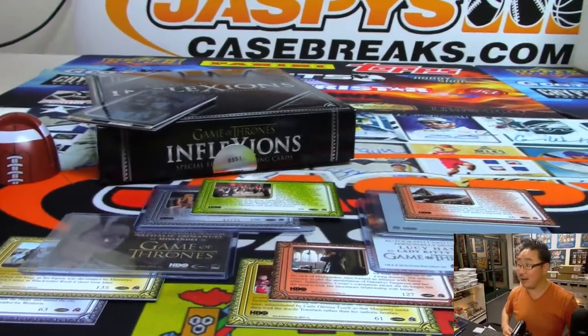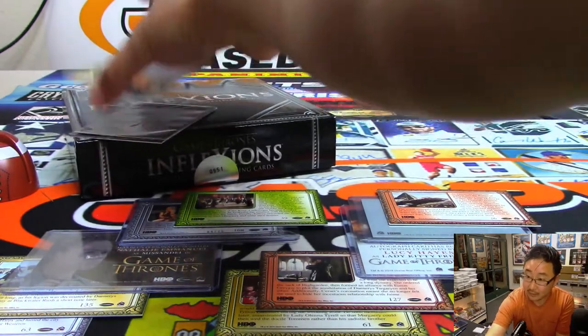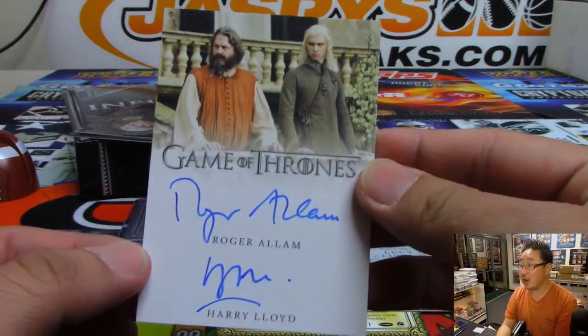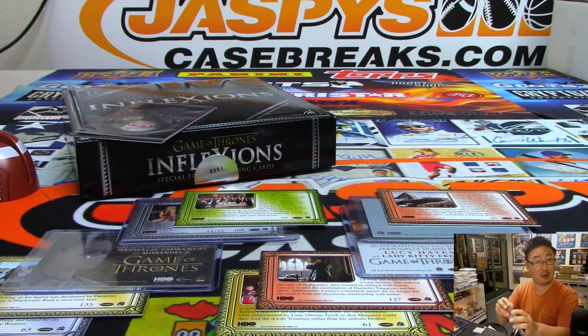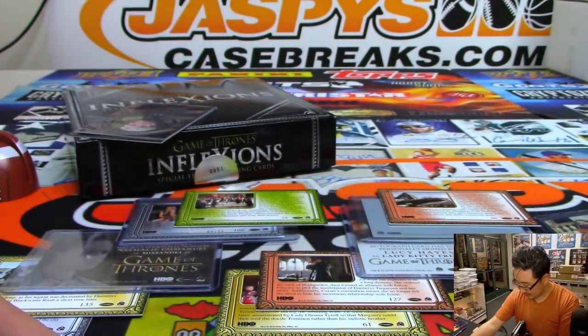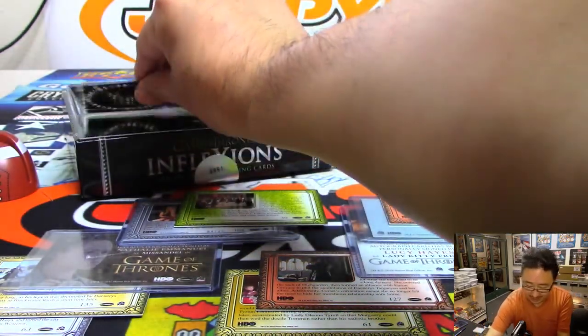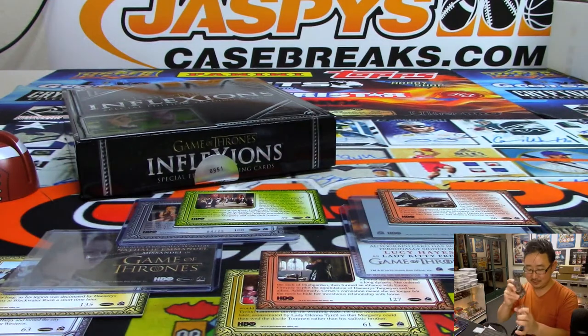If this whole case breaking thing doesn't work out, I can always go into sound effects, voiceovers. Card 1. We've got a dual autograph coming up — Roger Allum and Harry Lloyd. Imagine my baseball knowledge was like my Game of Thrones knowledge: we have a Wander Franco, is that guy good? That would probably not be good for business. I don't think you have to be an expert in sports, but it helps to know what a Wander Franco is.